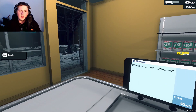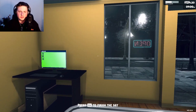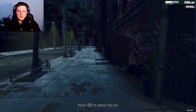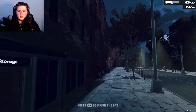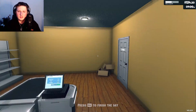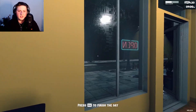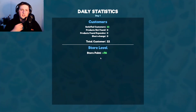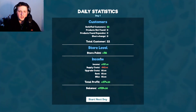Do we got anybody else coming in? Let's go see if we can terrorize people in the dark. I think we're done for the day. All righty, let's close her up and finish the day. How much money did we make here? Supply cost $43. Total profit's $74.